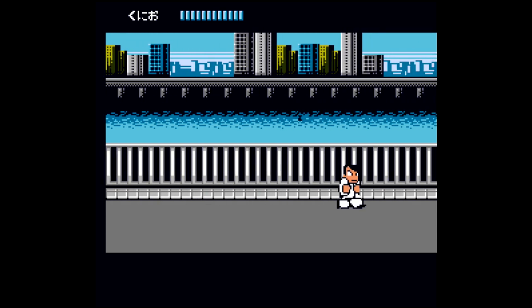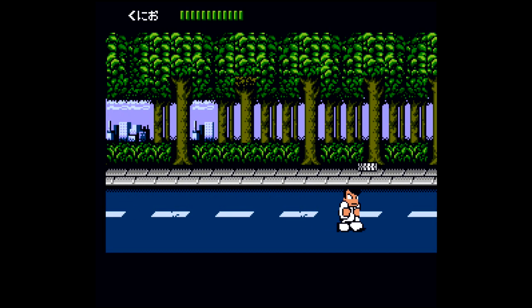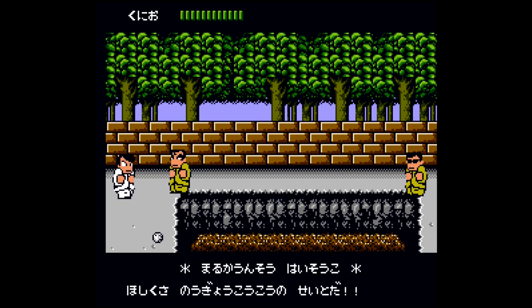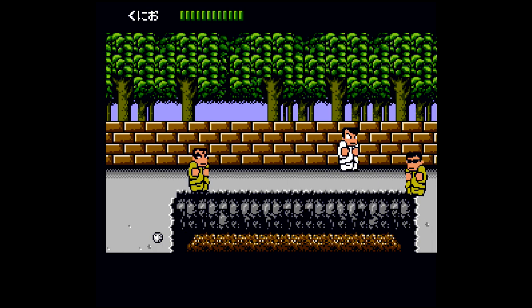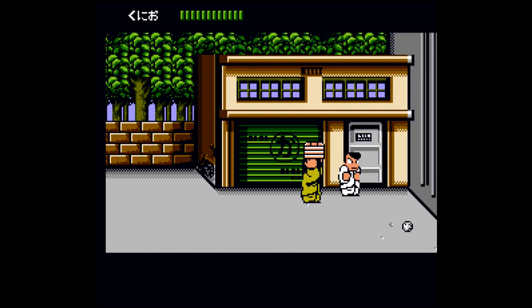Once you wrap that up, it's time to continue our journey to the right. We're going to keep working our way right until we hit up the auto shop. So once you're in the forest area, make sure you make the turn and then you should be outside of the auto shop. Head on inside — it's time to fight the first boss.